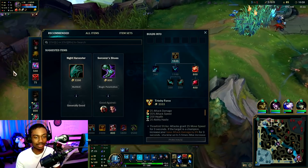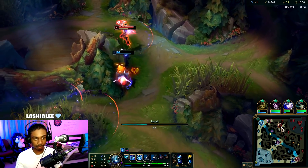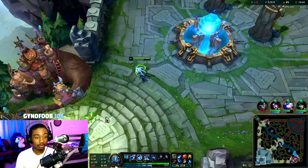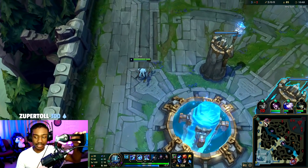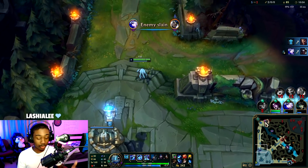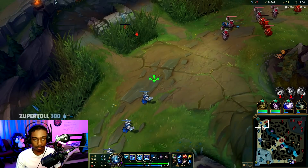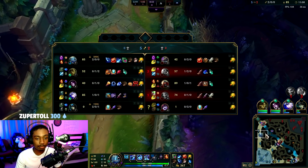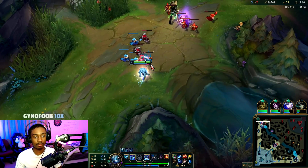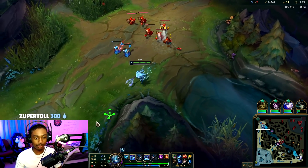Holy shit, do you see that damage? I did not expect that to be warded. Oh you're dead — not like this. Let's get the plated steelcap — close to building triforce, love to see it. We're reinventing the meta in season 11. I want you guys to comment below any build you think is semi-viable that is secretly OP. Could be for any champ, could even be for Fizz, because season 11 has a lot to unveil — this is the tip of the iceberg when it comes to creativity.